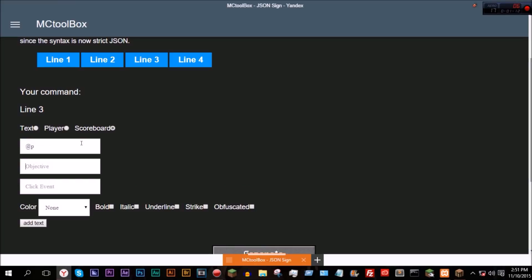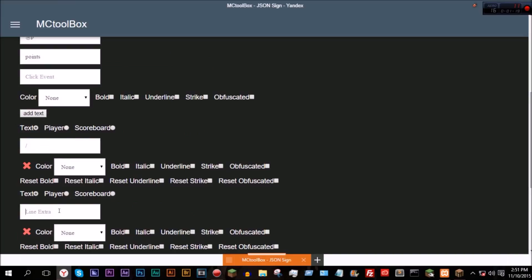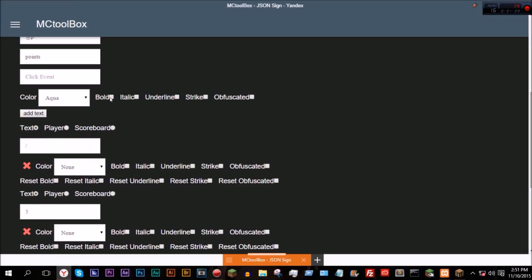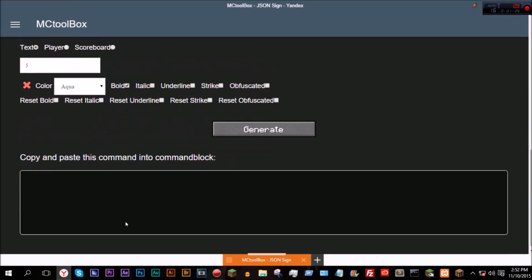So at p, and then the objective is points. Add text, let's do a dash. Add text five, let's make this aqua bold, make this light purple italic, and aqua bold.